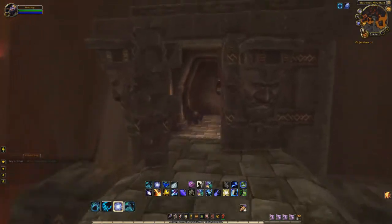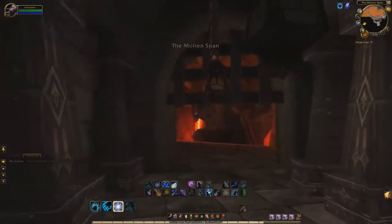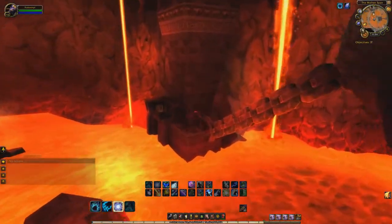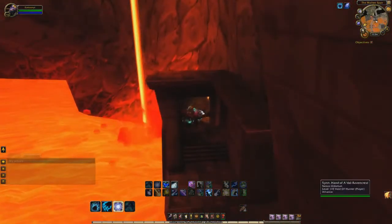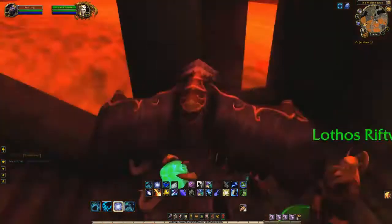Today we're going to be farming the raid known as Molten Core. Some of you may have heard of this raid before, because it is basically infamous for gold farmers — and one of the few reasons why is because of some of the items that drop there, which are actually some of the most popular and rare items in the game.